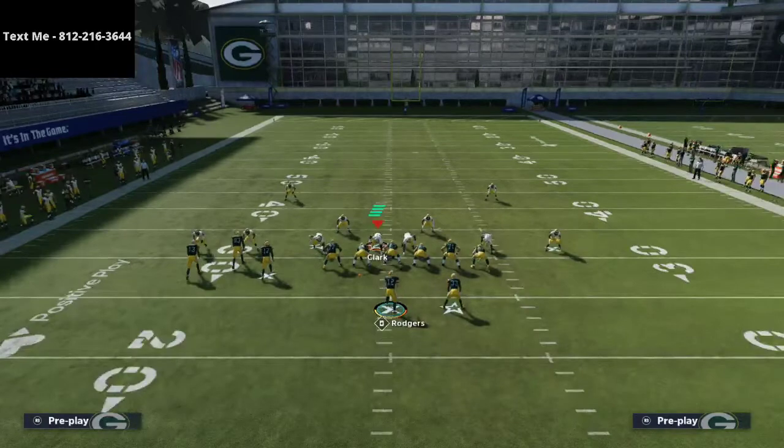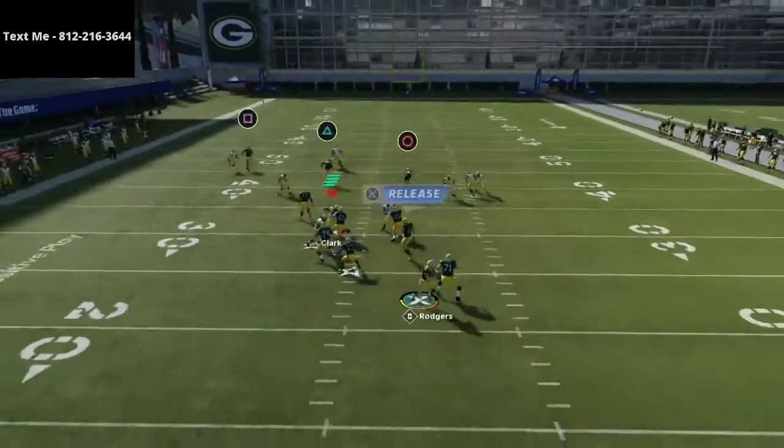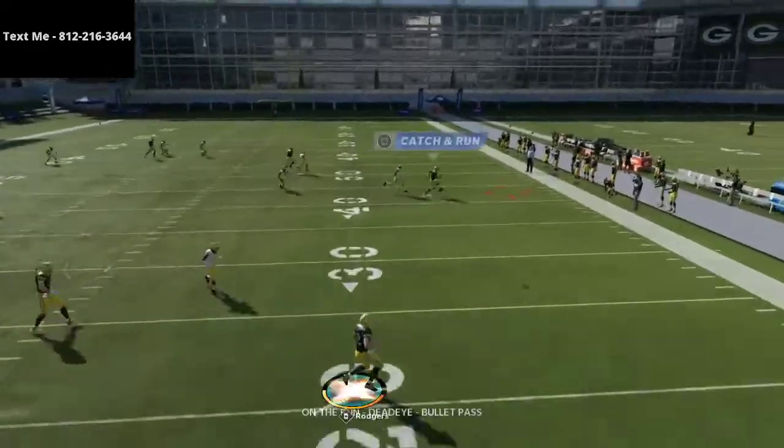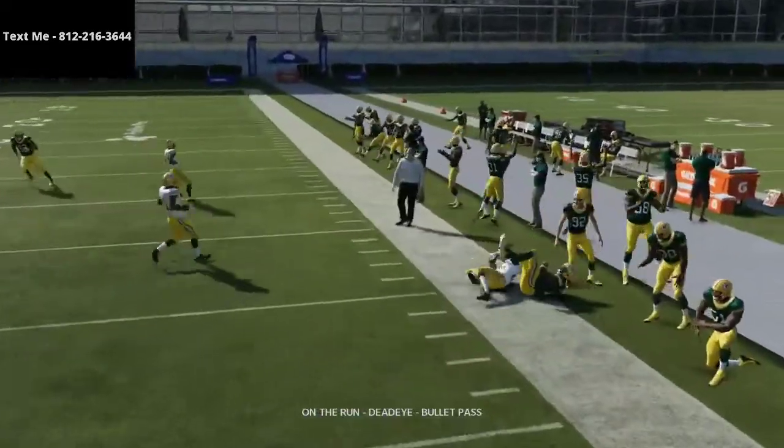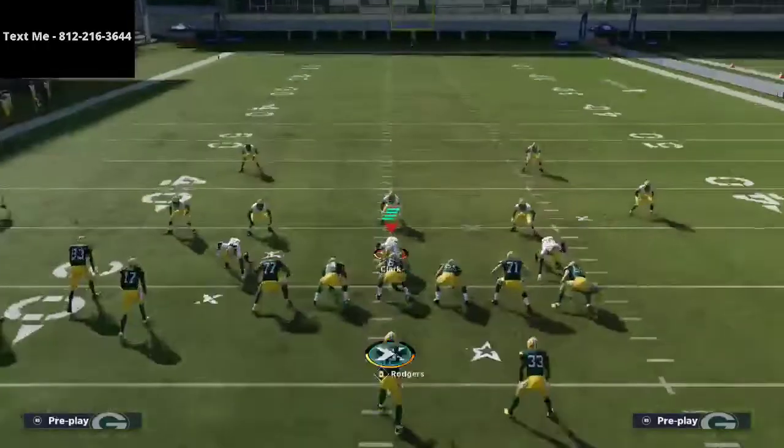Next we want to test how this covers the drag route. That drag route is pretty open — it's open if the quarterback wants to hit it. So the drag route is definitely something to look at.